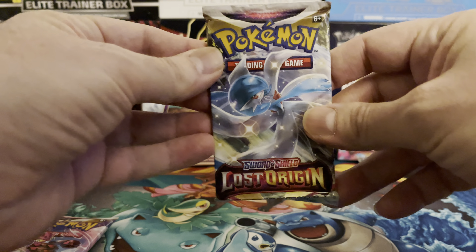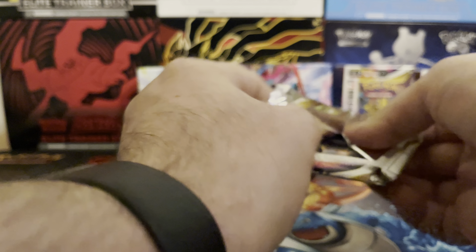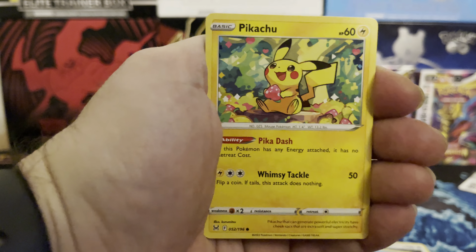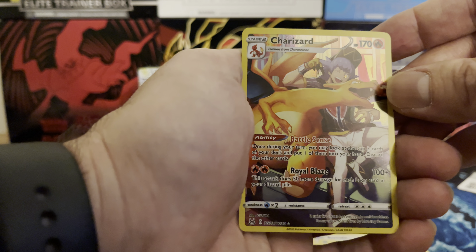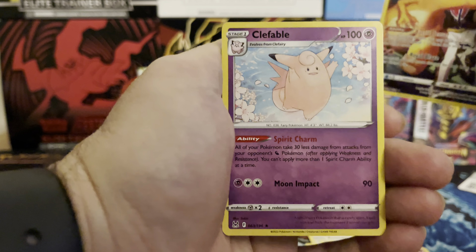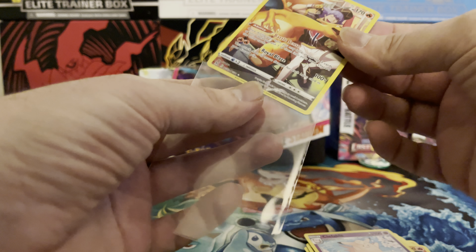On to the next — we got the Guard of War. Here's the code card. Looks like we have Fire Energy, Lost City, Carbink, Komala, Snover, Machamp, Pikachu, Jynx, Litwick. We pulled a Charizard from the Trainer Gallery — number TG03 out of TG30 in the gallery. Solid, and Clefable for the regular rare. We'll sleeve that up — that's a hit for sure right there.